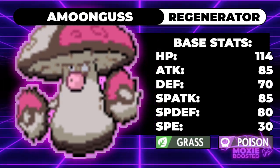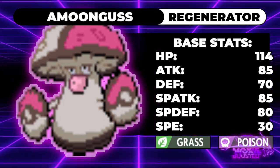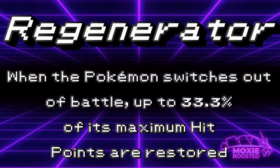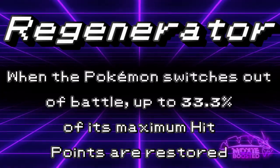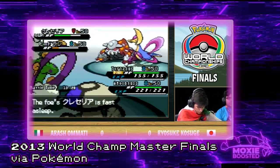Amoonguss gained access to Regenerator via Dreamworld. This ability allowed it to recover 30% of its health every time it switched out, as though it wasn't bulky enough. This made Amoonguss especially threatening in VGC, as it can now Rage Powder away attacks and then just swap out to recover all of the damage it took for the partner Pokemon.